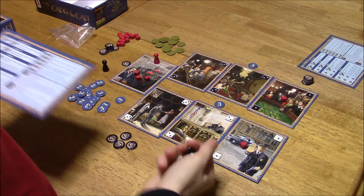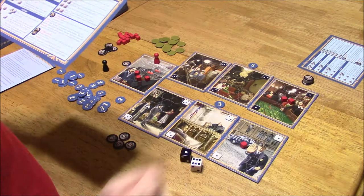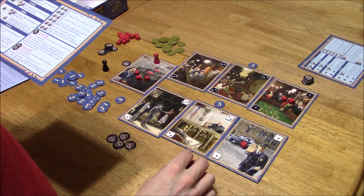One and six — place a value cube on target card, which is this one here. Roll again. This one is becoming very, very lucrative. Roll again.